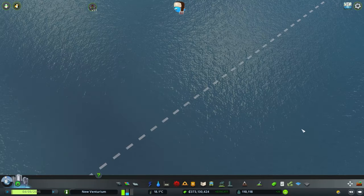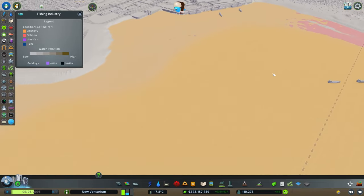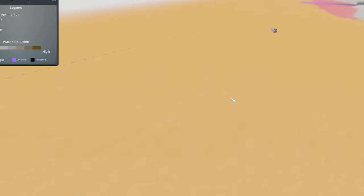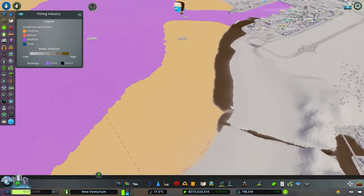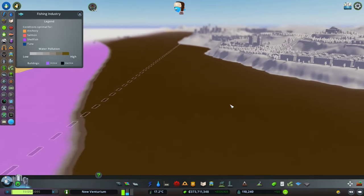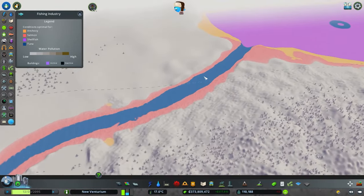There's life in those waters and we must harvest it for profit. There is a fishing industry DLC and we can go into the water and scoop up different types of fish. Apparently we have some salmon over here, anchovies for days, and then over here by our water siphon we have some tuna and shellfish as well. On the other side of our city — wow — lots of shellfish, but also poop, and I don't think there's anything that survives the poop wave. So I don't think we're gonna be fishing much over here. But we also have a river going through that has some stuff as well.